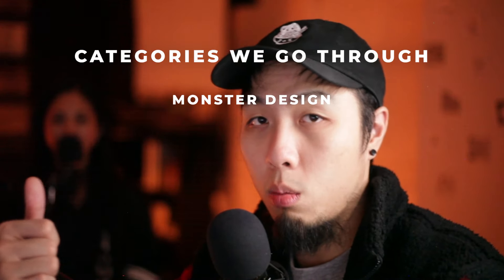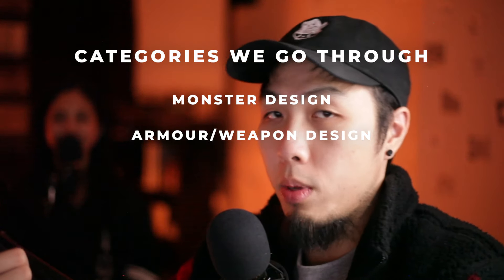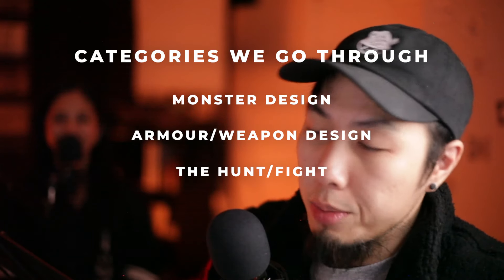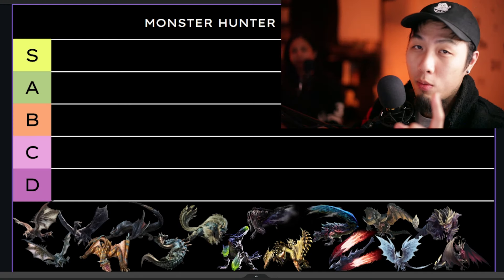What's going on, hunger hunters! Welcome to Andy's official THG Black Ship Monster Hunter flagship tier list. The criteria are: number one, the overall design of the monster, the armor, plus the weapon. Number two, the hunt itself or the fight. And finally, the ecology or the lore behind the monster.